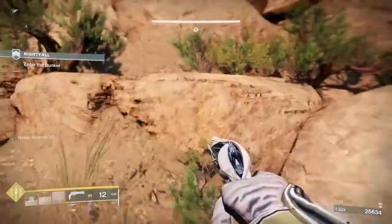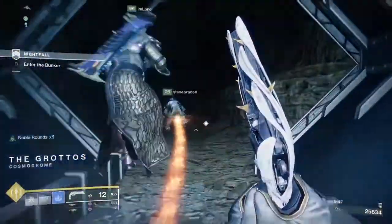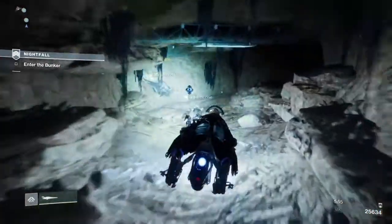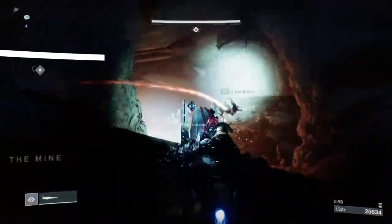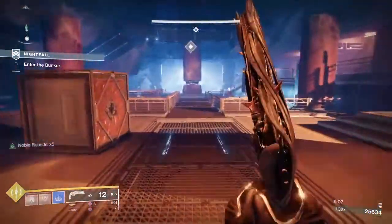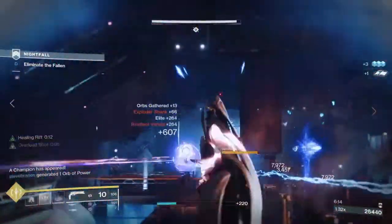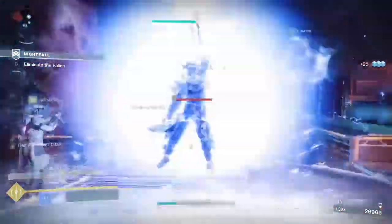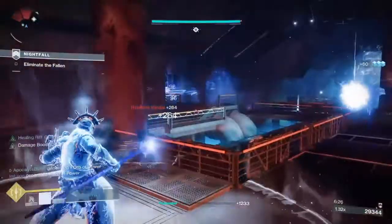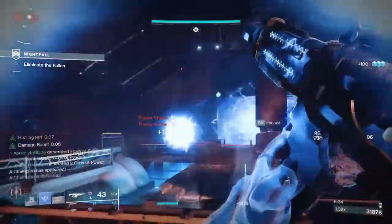Thorn is the dark exotic hand cannon that goes with the dark gauntlets — both have the hive poison effect. It's a synergy. It's very helpful if you don't want to be a full support role using Well of Radiance, because people always beg for wells. If you still want to be useful to your team but have some fun, use Shadebinder instead, use Bleak Watcher, Bolstering Detonation — meaning you have to have void gauntlets — and you'll want overload hand cannon shots because you're going to be using Lumina anyway.